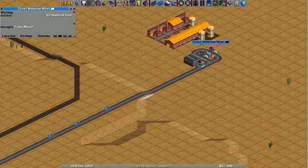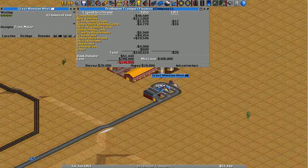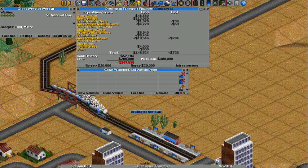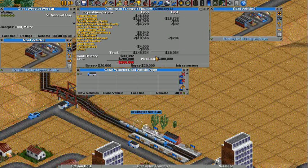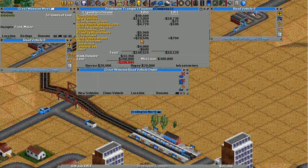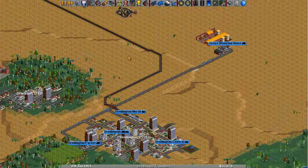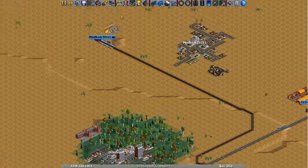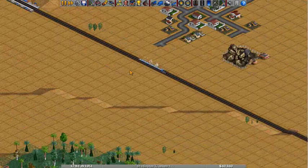We're going to need quite a few more of those. We do have 43 tons and they accept, what, 17 a piece? Where were those food trucks? You guys — clone, go. We're not making a terrible amount of money here, not with the water either. Let's see how quickly water loads. Apparently very quickly — I should have another train going.